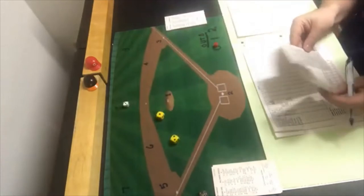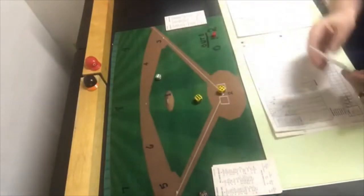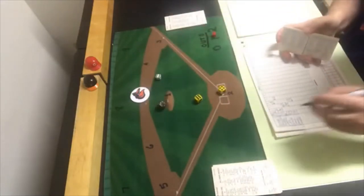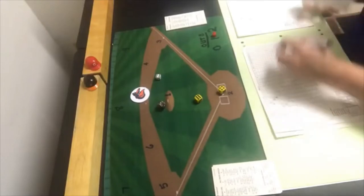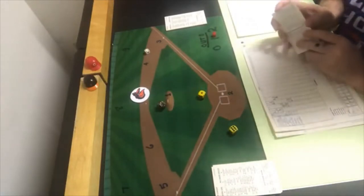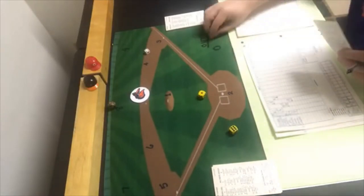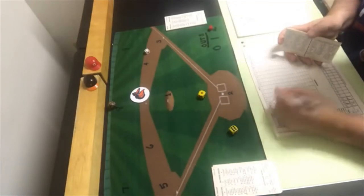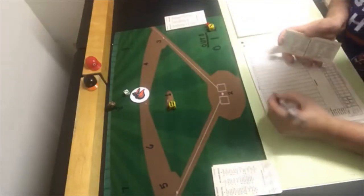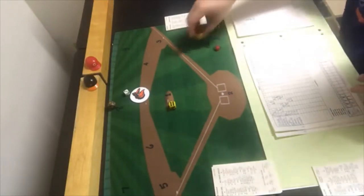Top of the fourth: Eddie Murray gets a 3-3 — ground ball to second, out 4-3. John Lowenstein gets a 6-10 — a double, the Orioles' third hit off Seaver. Lee May steps up with a 4-7 — ground ball to Joe Morgan at second, out 4-3, two away, runner stays at second. Doug DeCinces gets a 3-9 — strikeout, Seaver's third of the game. No runs for the Orioles in the fourth.